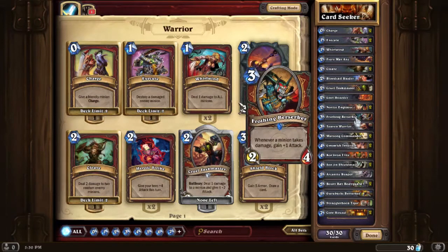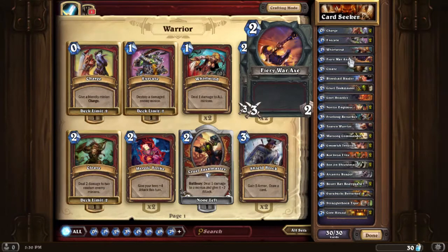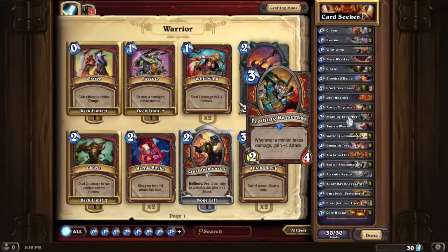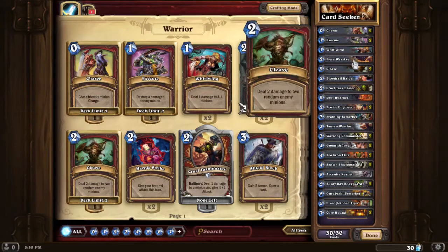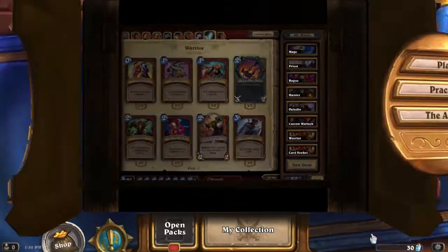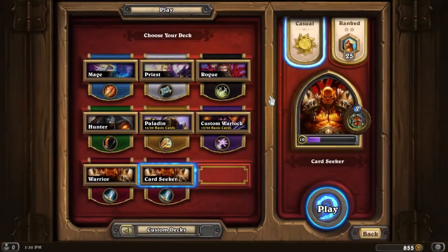I'm also using Whirlwind — everything gets hurt for one damage — making this guy freaking redonkulous. Those are the plans I'm going to go for using the draw cards to get there, and hopefully I pull it off. There are, of course, better decks I can make for Warrior, but I don't have the cards for them. So let's get going.